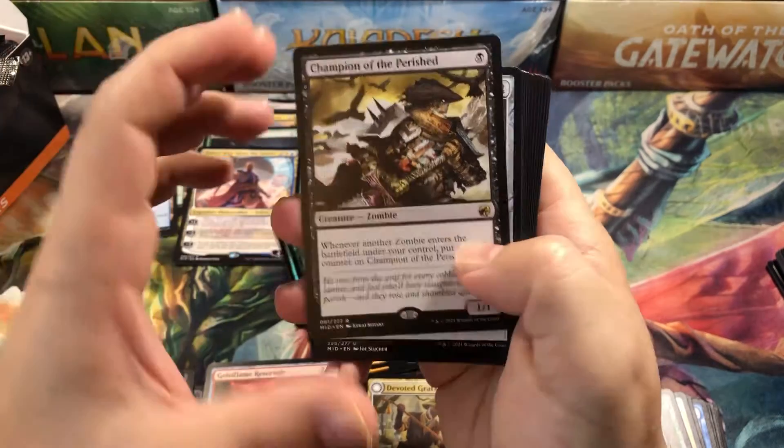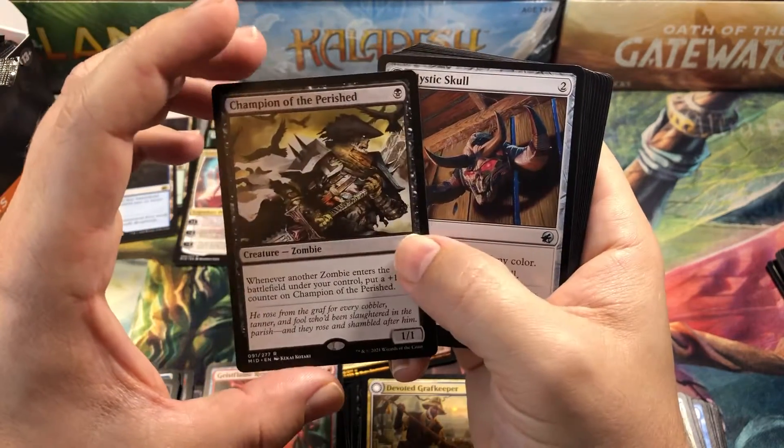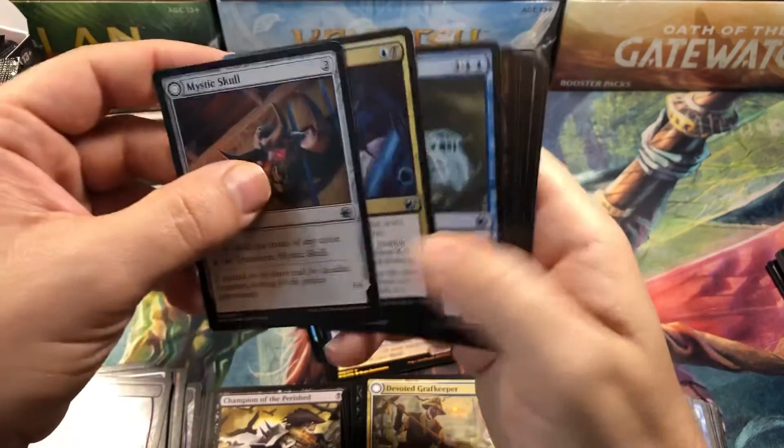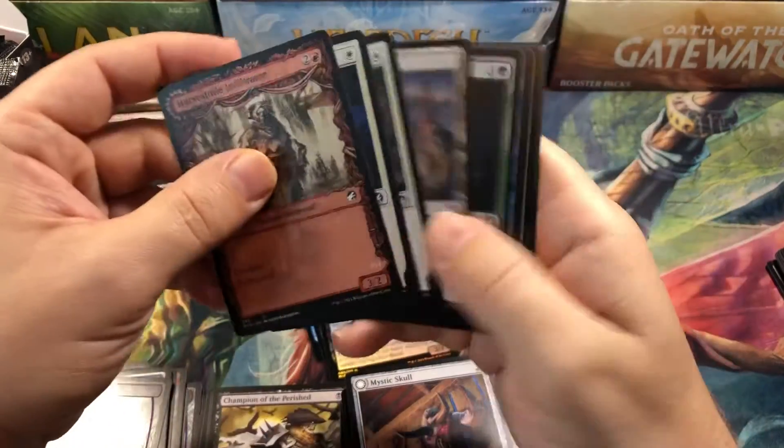Last one. Champion of the Parish — really good rare. Anytime you've got a one-drop with extra abilities, it's probably going to be worth something down the road. So there we go, wrapping up with nothing too exciting.